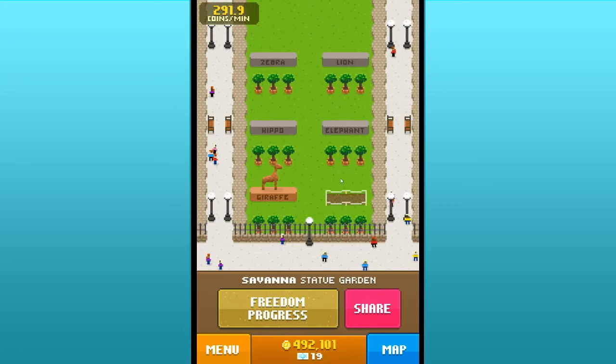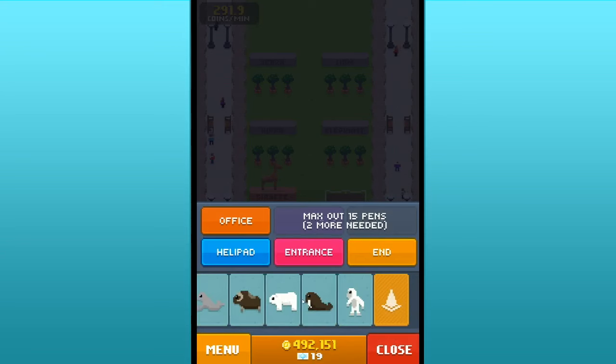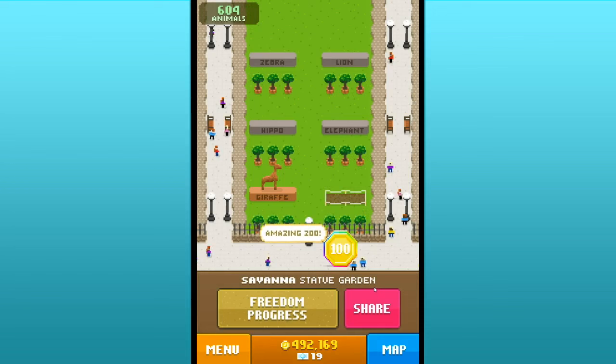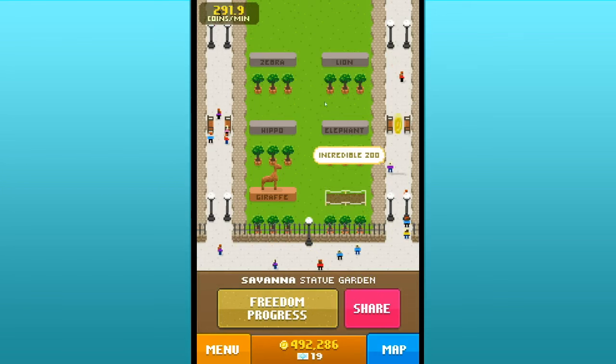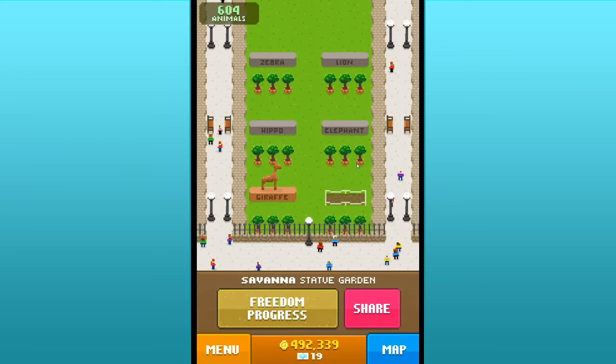Yeah, that would be the griffin for the savannah area. We got 100 coins - thank you, happy visitor! So we're missing the griffin, and then clearly we need to continue to work on the beaver zone, the northern statue, and we haven't even started working on the polar statue zone, so that'll be pretty fun.